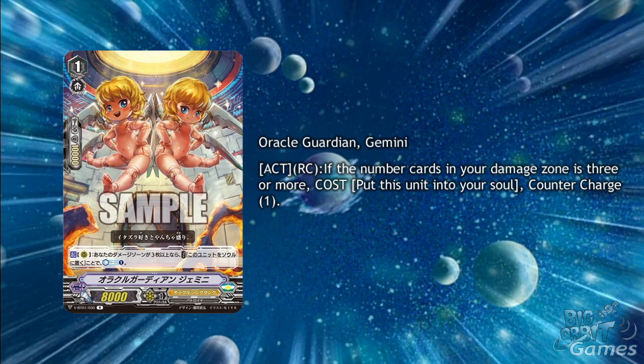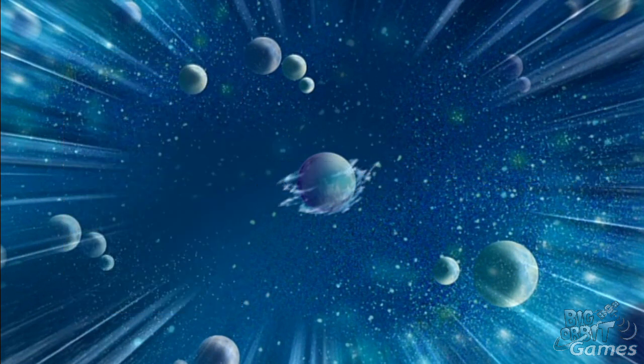Another good card that goes into the soul is Oracle Guardian Gemini. It has Act, Rear Guard Circle, if the number of cards in your damage zone is 3 or more, cost put this unit into your soul, Countercharge 1. This is refueling both your main resources, which means this card is fantastic in all Oracle Think Tank builds. Hopefully the soul charges will be good enough to give Luck Bird a nice amount of fuel without stepping on Victorious Gear's feet.